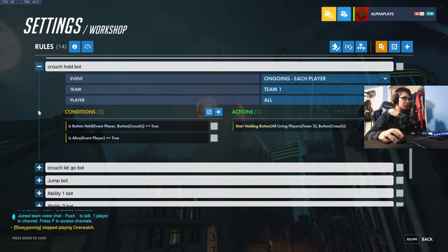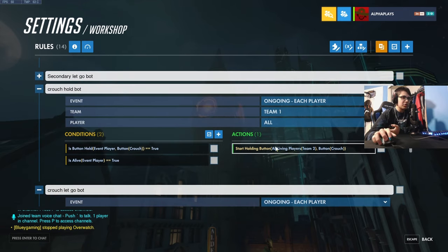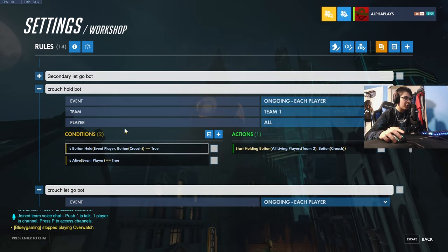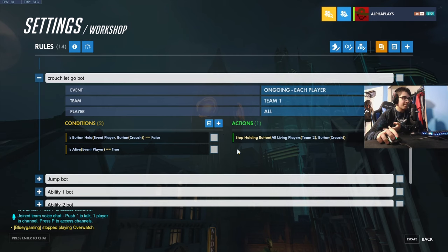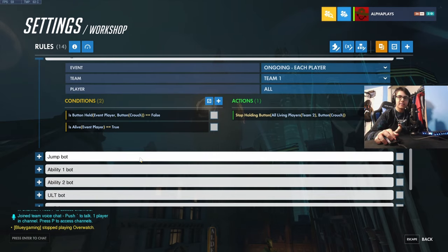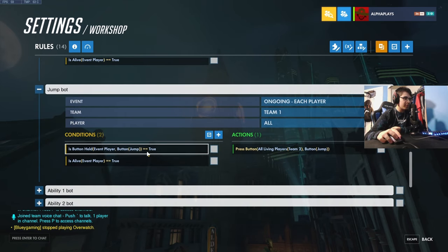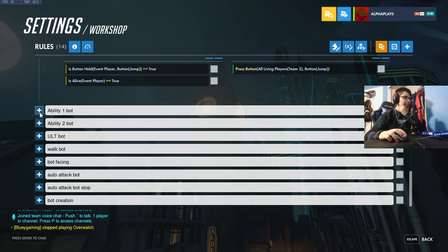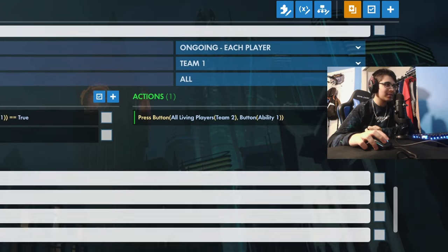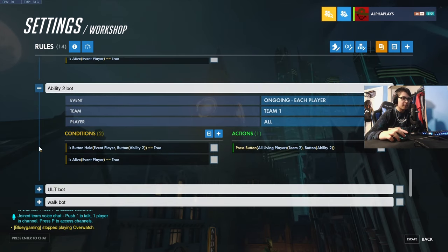Moving on to crouch — same kind of thing: there's a hold and a let go. I just changed the button to crouch. 'Is button held event player equals crouch, is alive, start holding button crouch on their team.' And the let go: 'button crouch equals false, is alive, stop holding the button' — same as secondary fire but for crouch. Then we have jump: 'is button held event player jump equals true, is alive event player, press button all living players team two button jump.' Ability one and ability two follow the same pattern.